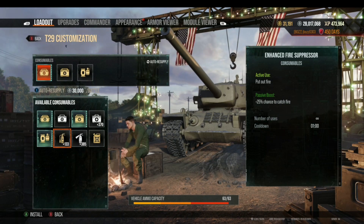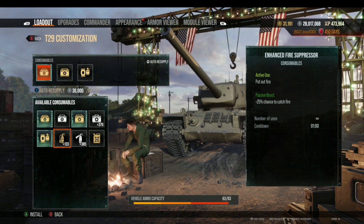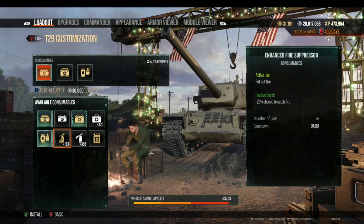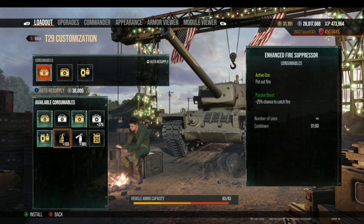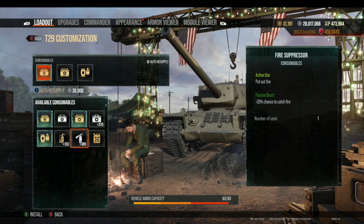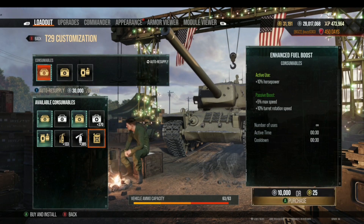Enhanced Fire Suppression, when actively used, literally puts out a fire on your tank. Passively, it reduces the chance of your tank catching fire by 25%. There's also a standard Fire Extinguisher — the enhanced version always charges 10,000 silver per battle, while the standard only charges you if you use it. The standard provides a passive 20% reduction to fire chance but can only be used one time per battle.